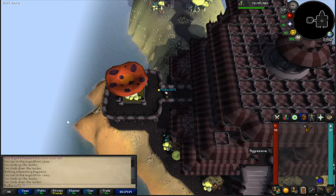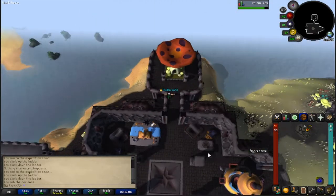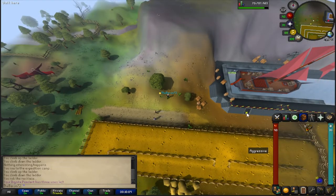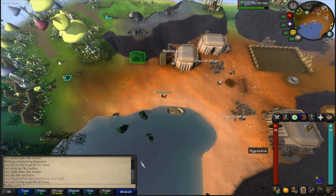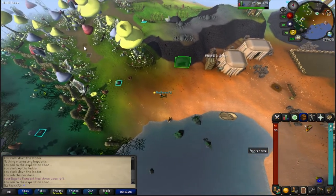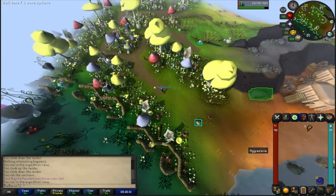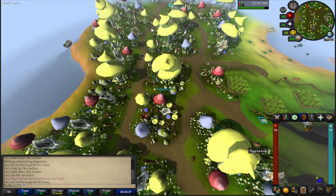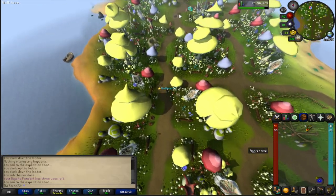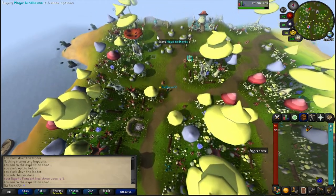When you teleport to Fossil Island, you'll arrive near the first mushtree. Click on it to unlock it, then go back to the Dig Site and quick travel back to Fossil Island. Once you're back, run left — one west — and follow the second dirt path north. Follow that dirt path and you'll see the second Magic Mushtree.